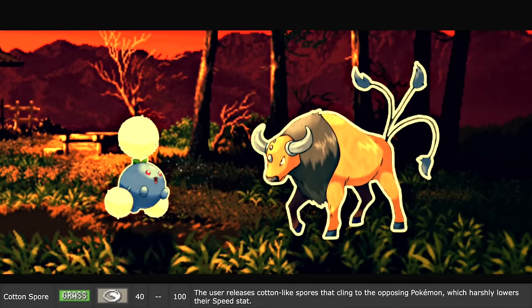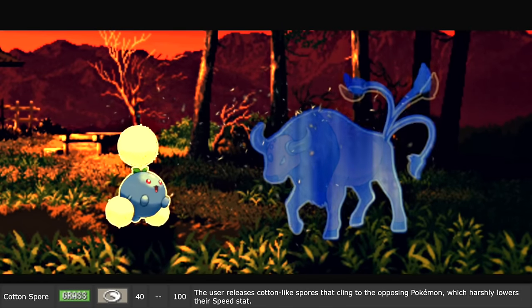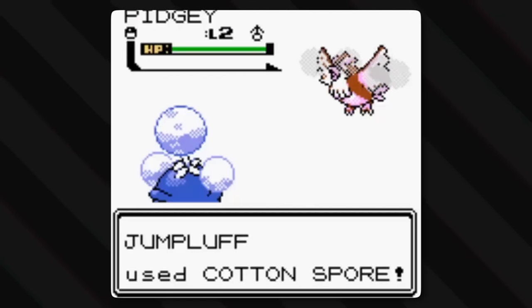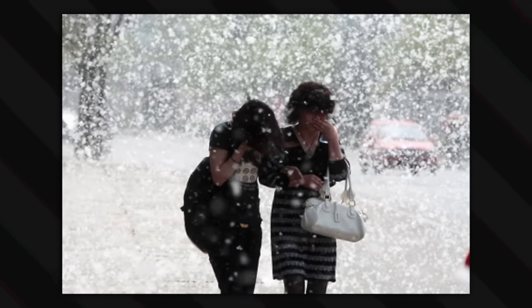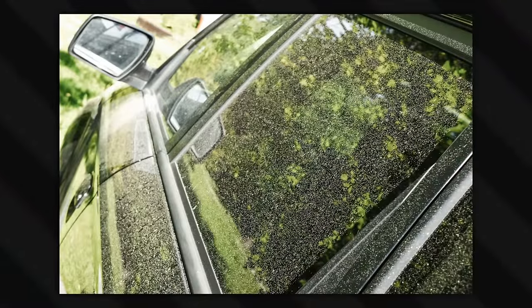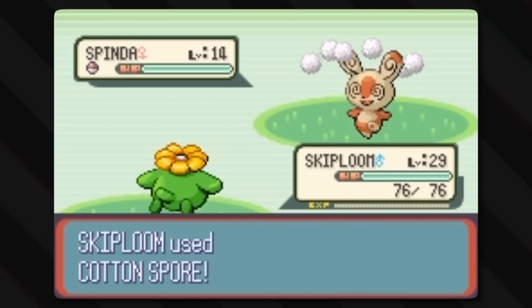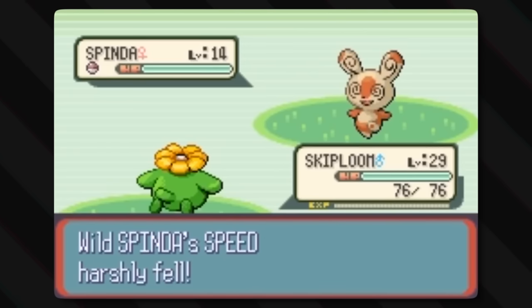And then the move Cotton Spore — the user releases cotton-like spores that cling to opposing Pokémon, which harshly lower their speed stats. It's perfect, because I personally know from experience that these cotton spores SUCK to drive and even walk through. It's like a flurry of small white dots in the sky — it's snowing, but bad for the allergies. It's all over the sky, on the ground, in the car, everywhere. And lowering the speed of opponents is pretty true — you can't really move fast when you can't see well, and it gunks up everything.